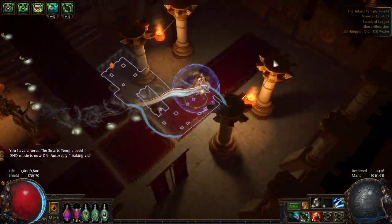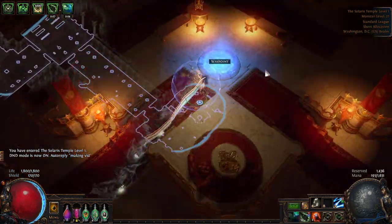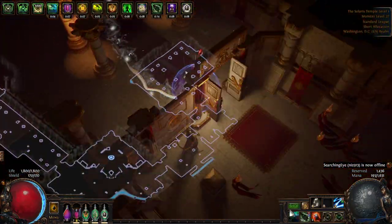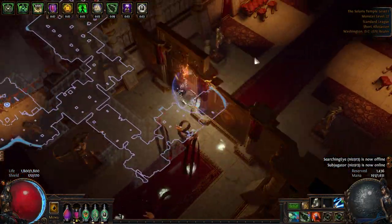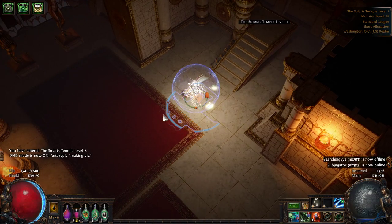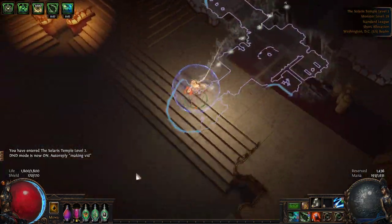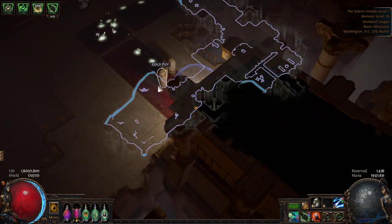Solaris Temple is really easy — just follow along the red carpet and that will lead you to the right place every single time. There are some dead ends, but for the most part following the red carpet is good enough. For example, if you hit a dead end area, you know the right path is the other way. Solaris Temple Level 2 is the exact same: just follow along the red carpet, watching out for dead ends.